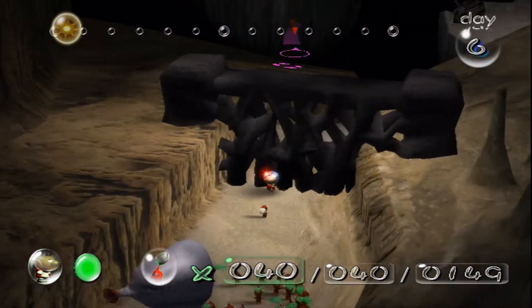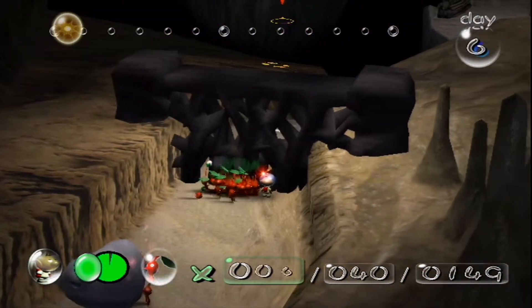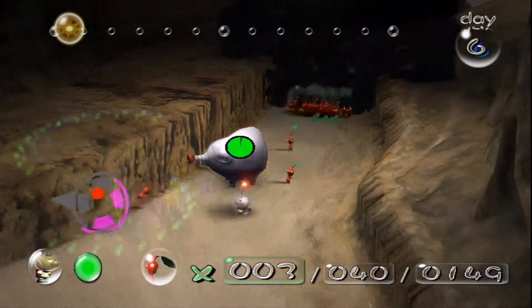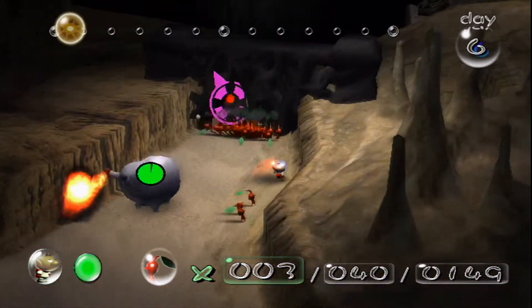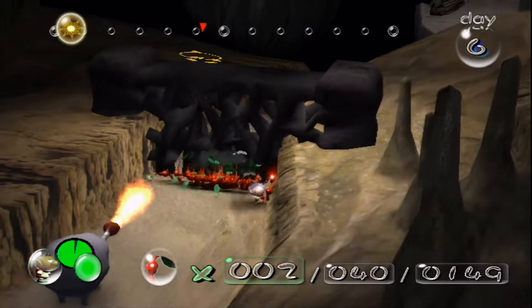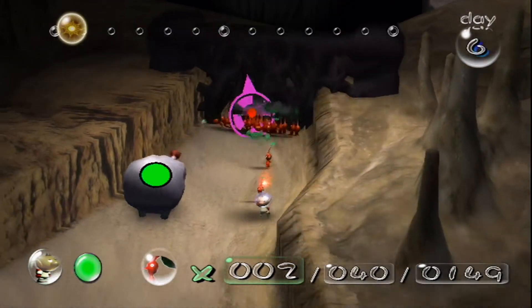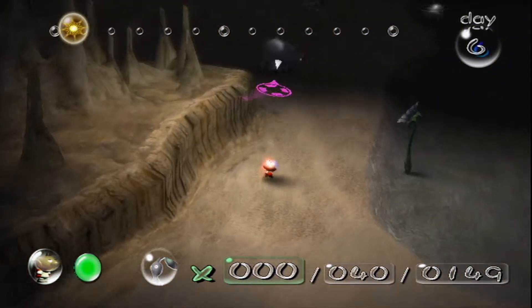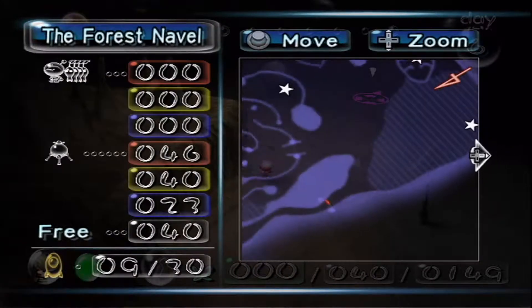And we want to break down this wall, which shouldn't really be a problem for Fire Pikmins, considering that the fire from enemies can't hurt them. So I'm just gonna put them here and hopefully that guy won't blow fire on me. And what do I want to do next? Well, I'm gonna tell you.